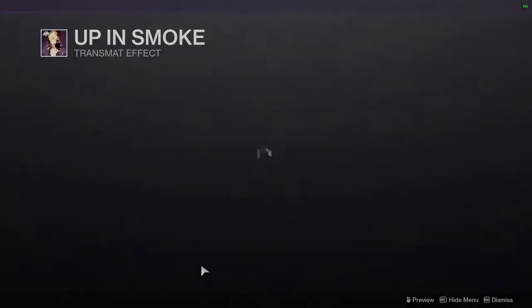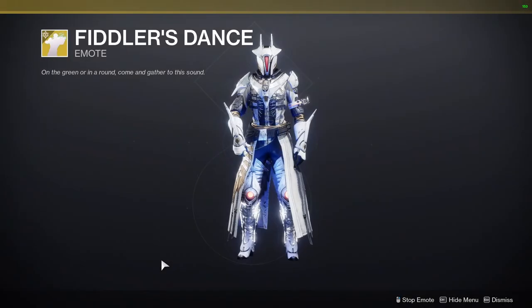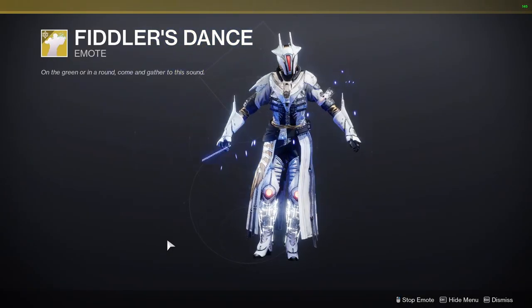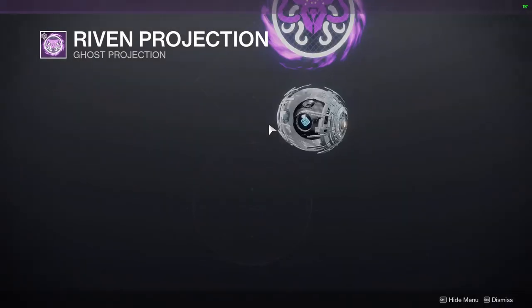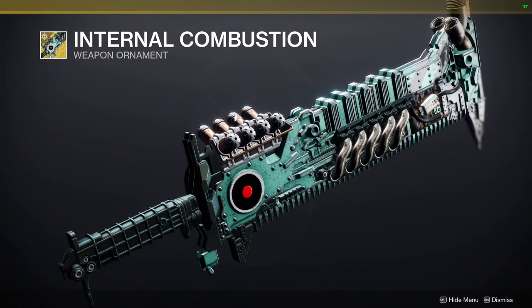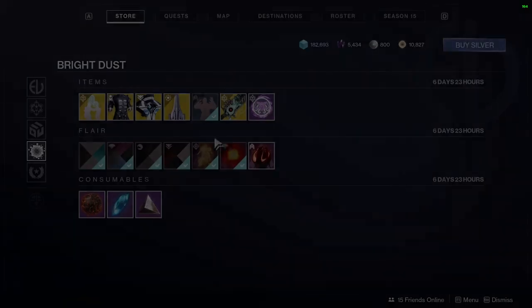We have Up in Smoke, which is yep. Archangel's Might, which is yep. And then we have Fiddler's Dance, which — okay. And then for the other stuff we have Riven Projection, which I don't even know why I looked at that. Internal Combustion, which looks pretty cool. Yeah, that's it — it looks pretty cool.